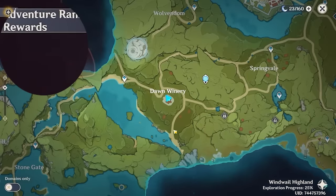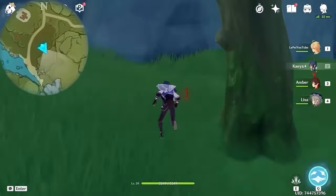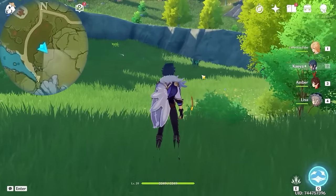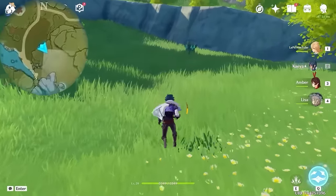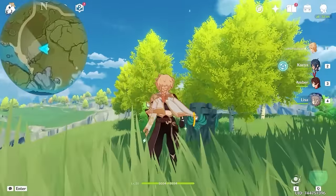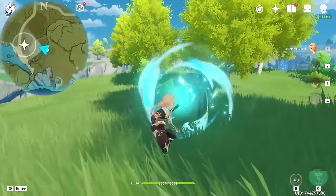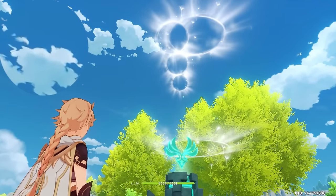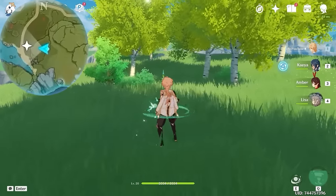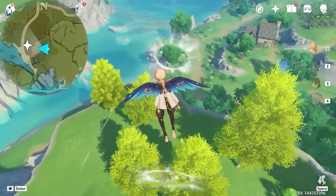After that, we are heading downwards on the map. And climb up from here. And there's an Anemo Pillar. And from here, you can see the oculus is floating up in the air. So use your Traveler to activate the pillar. And here you will find an Anemo Granite, so use the E-skill to generate a wind current.